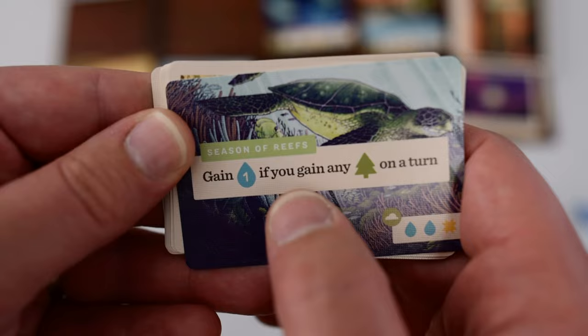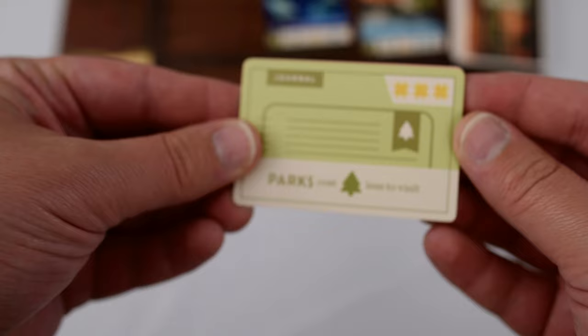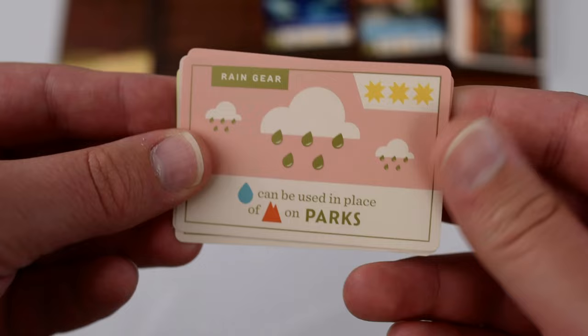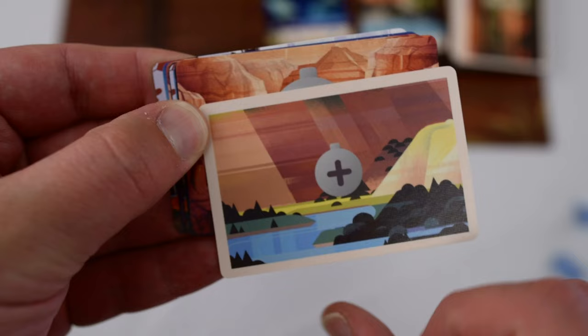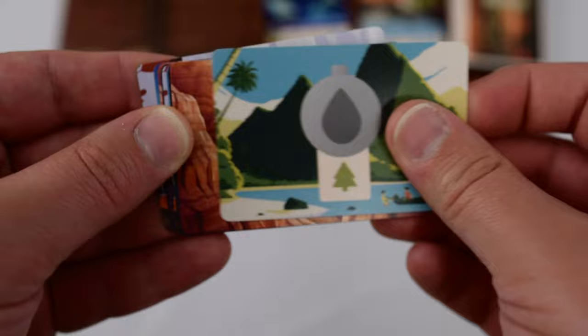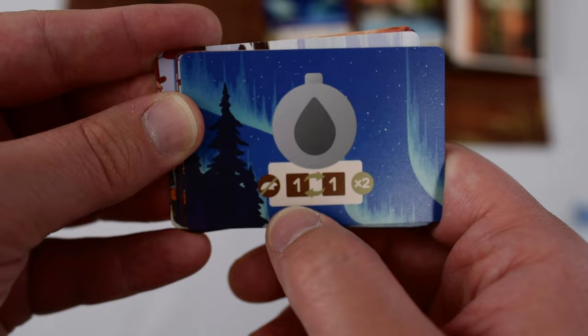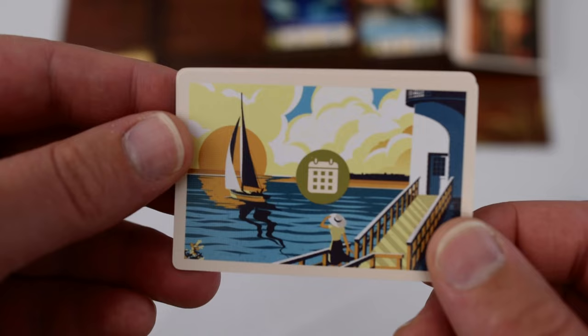Now the center of the season tile should make sense to us as well. Not only is there a weather pattern, but there's also a bonus for this season only. In this case, gain one water if you gain any trees on your turn. Or for example, parks cost one sunshine less to visit for this season only. Gear cards will also make a lot more sense now — for example, parks cost one tree less, or water can be used in place of mountains with parks. Most of the canteen cards are pretty self-explanatory: place a water, get a tree; place a water, get a mountain; place a water, get two sunshine. Some are slightly more interesting — place a water and perform an action: change out one token for any other token up to two times, with wildlife tokens excluded.